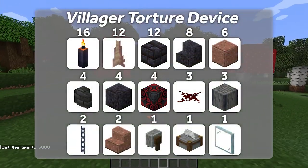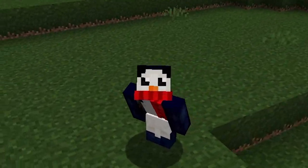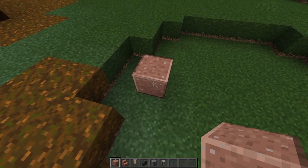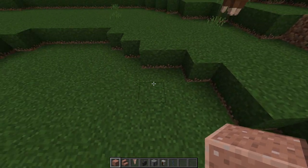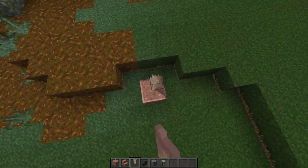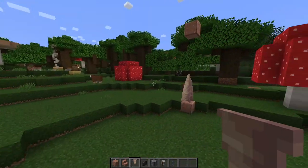This next one is a little bit of a larger build. We're going to be taking advantage of some funny game mechanics to make a villager torture device. It's Halloween — we're doing some weird stuff. Starting with the build: put 1 polished granite down, then a 9-block gap, and 1 more polished granite over there. Then go up 3 pointed dripstone on both sides, leave a 3-block air gap, and then another polished granite floating up there, which you connect with 3 more polished dripstone.